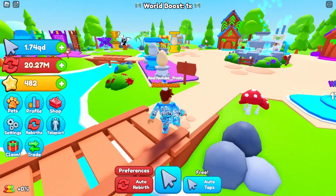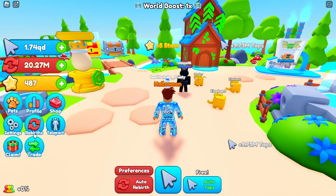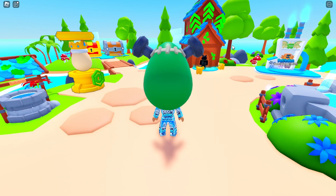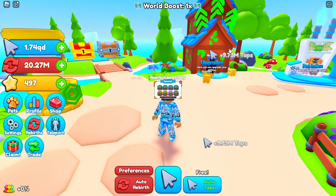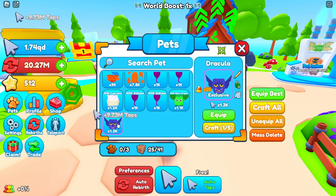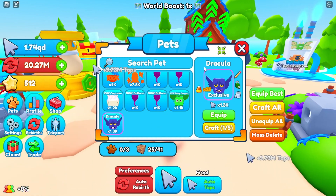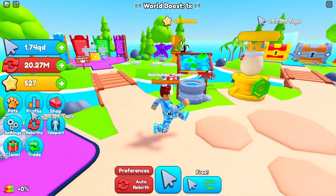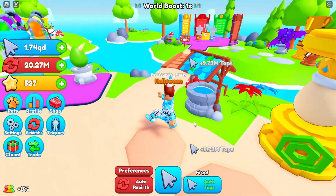There is a free auto taps feature, so don't forget that. They also have a gift system where you can earn exclusive eggs from the final gifts. I just got my first exclusive egg — let's see what multiplier it has. We got Dracula, which I believe was the Halloween exclusive. It has a 1.3k multiplier with 25x candy. You can also go the Robux route and buy a Robux egg — it shows a 1.4x luck multiplier.